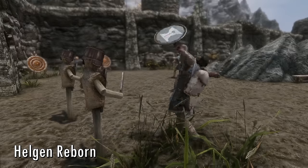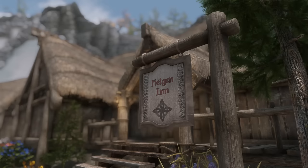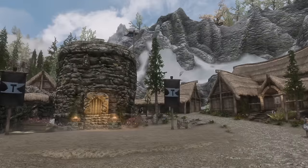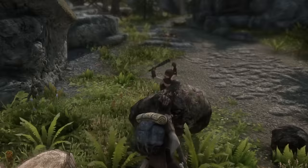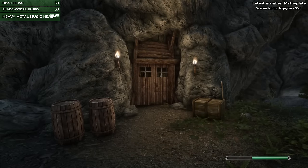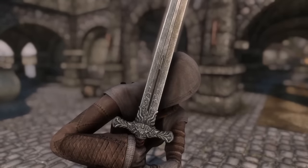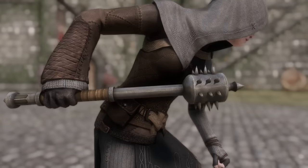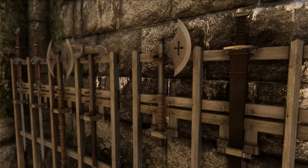Helgen Reborn adds a nicely sized questline to help you rebuild Helgen after the opening dragon attack. It has a bunch of quests, followers, and a new city all in one. Lean Wolf's Better Shaped Weapons makes vanilla weapons look less like paddles and more like real weapons. Lore Weapon Expansion improves the appearance of a lot of weapons as well as adding weapons from the Elder Scrolls universe into the game.